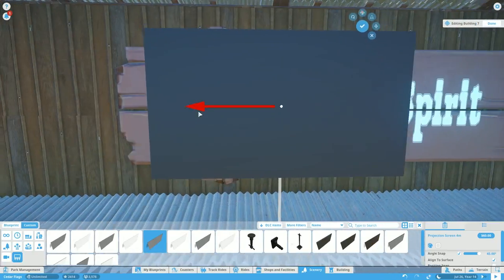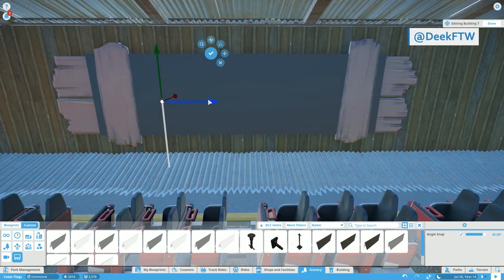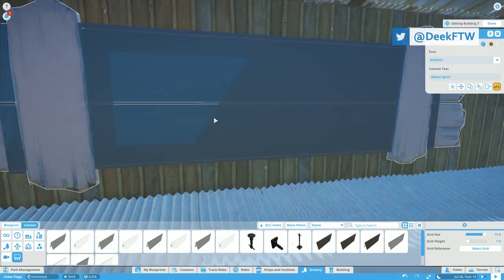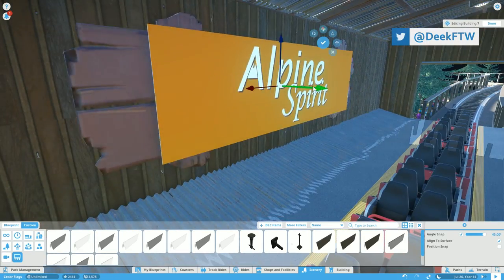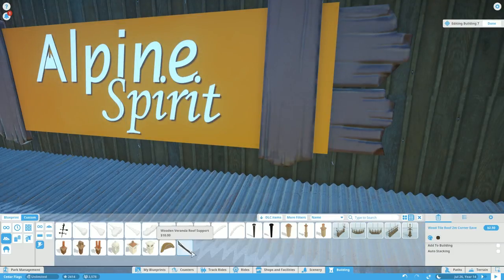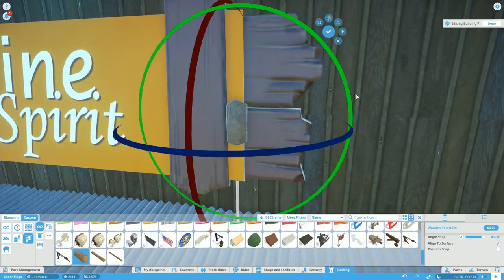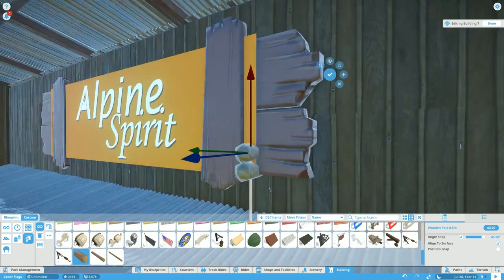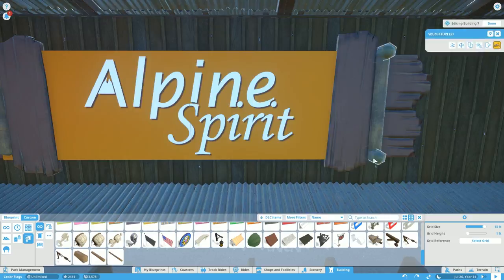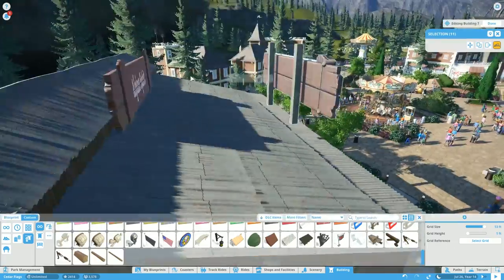Welcome back to Cedar Flags. This episode we're going around the existing park, building out scenery, doing tweaks and changes, and toward the end of the timelapse we're exclusively putting lights in because we've neglected to do that so far. But first we have to finally use those custom billboards, which have been in the game for quite some time and yet we haven't used them.